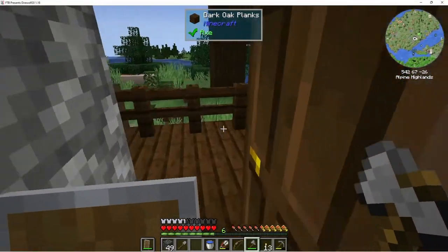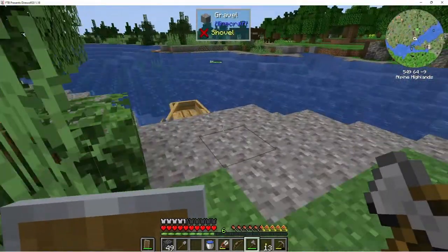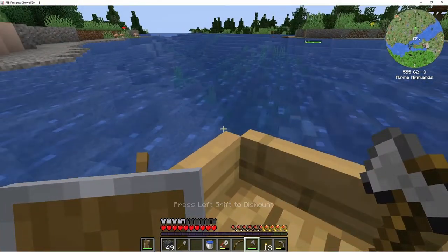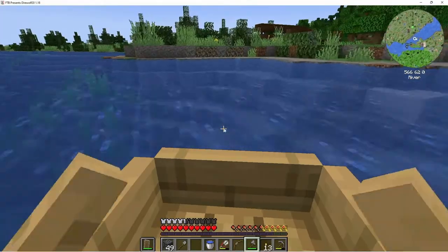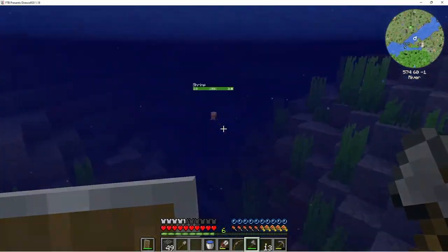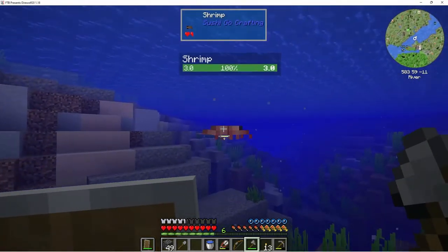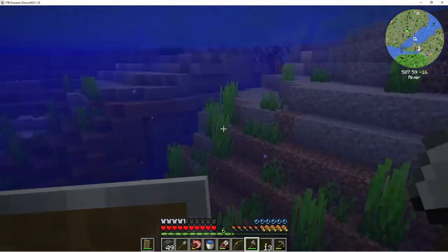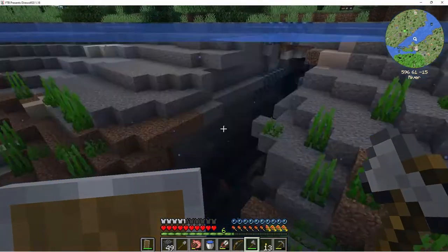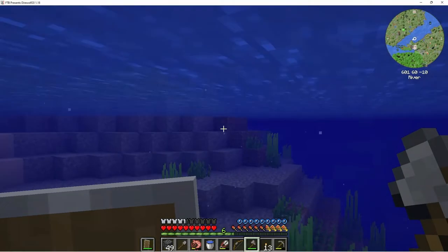We're gonna need a rice cooker. Good thing we got that iron armor and stuff to help us out. Oh, a shrimp! Shrimp, shrimp boy, come here — got it. Let me see... there's an underwater ravine. I just abandoned my boat and jumped out halfway across. Awesome.